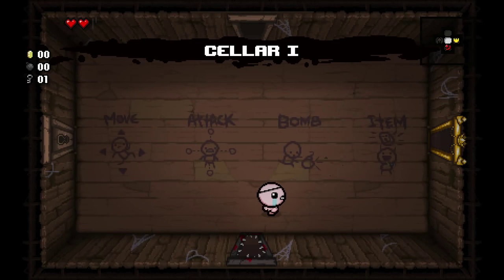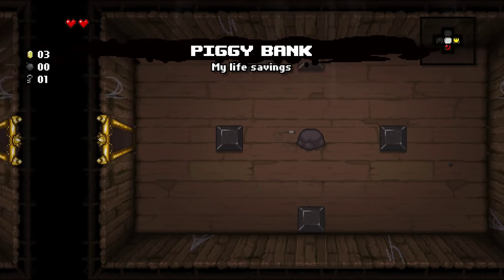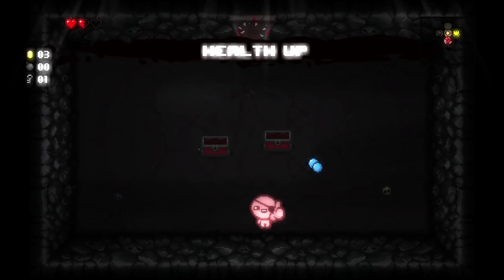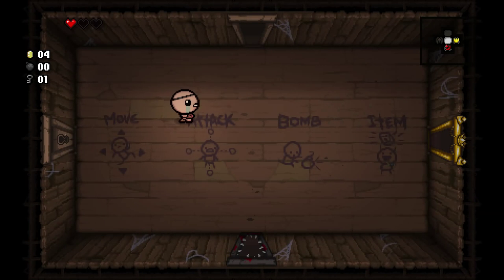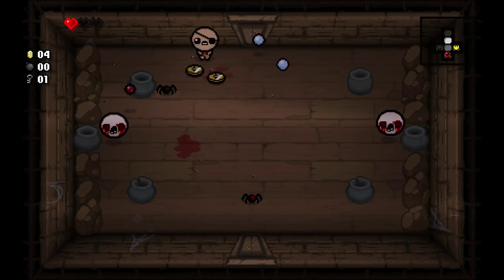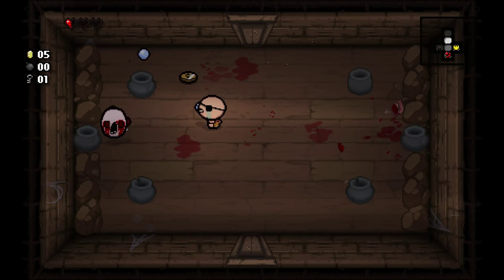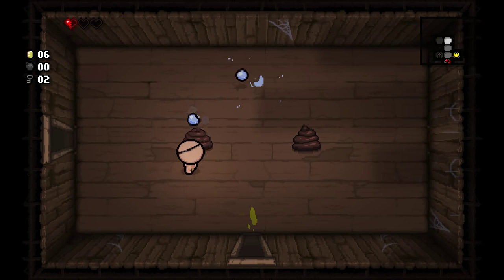Cain starts with the Lucky Foot, so we have an increased chance of winning at gambling, and it should also affect our Tears effect. Piggybank gives us money every time we take damage. We start with a Health Up pill, so that puts us on to 3 hearts. We do start with a slight increase in damage over someone like Isaac, so it's a pretty good character.